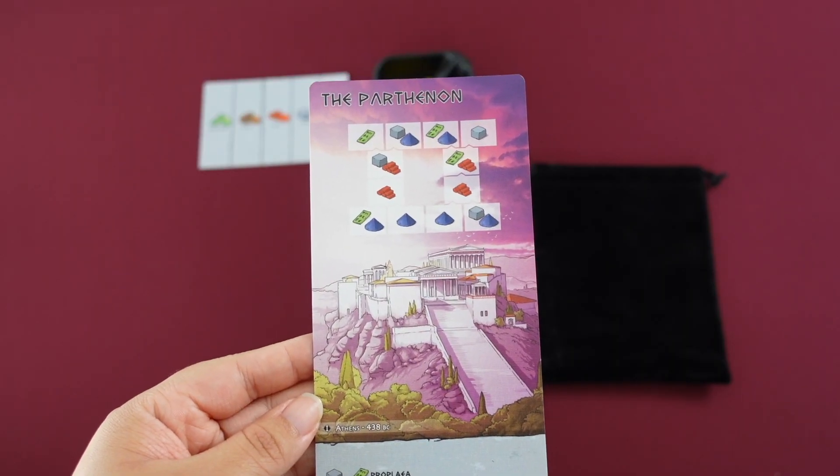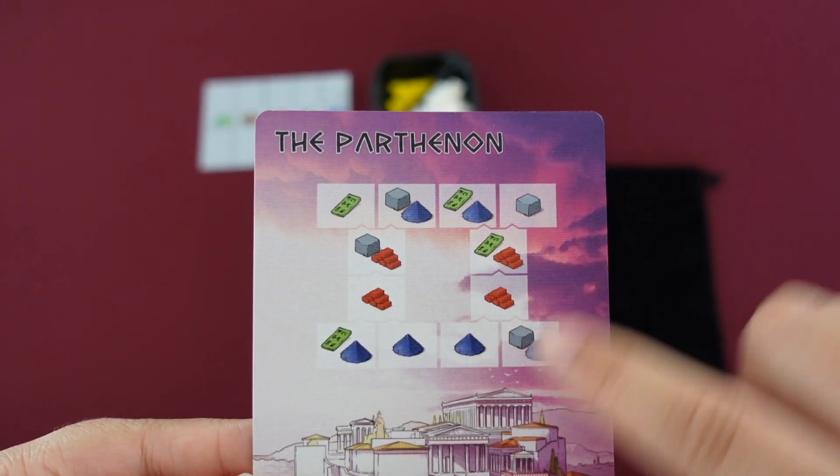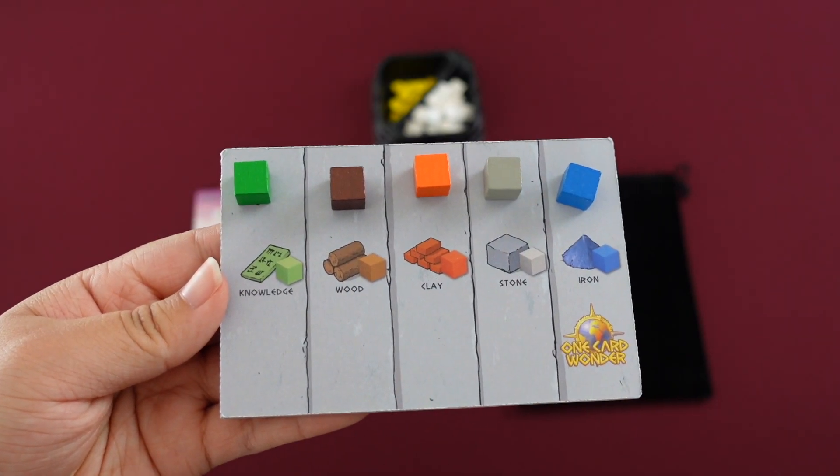The goal of the game is to build your wonder. They are formed by stages that must be built from the ground up. Some stages can't be built until the ones below it have been completed. Resources are represented by these colored cubes.